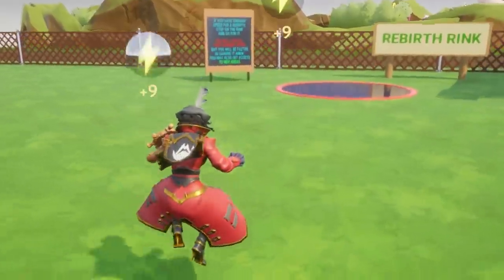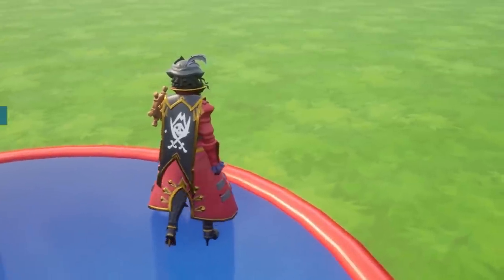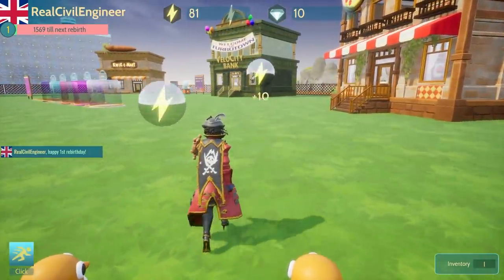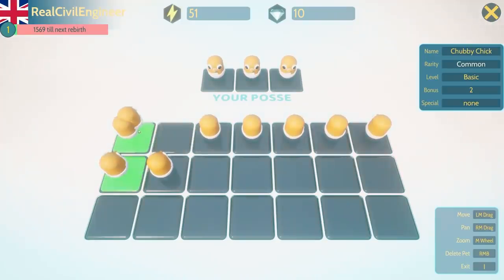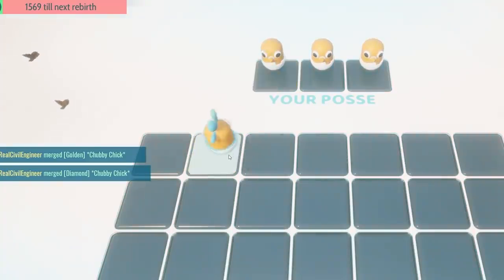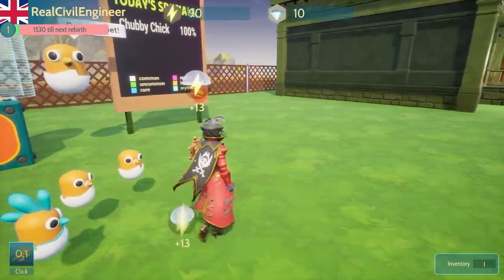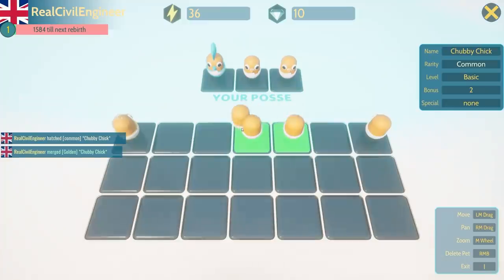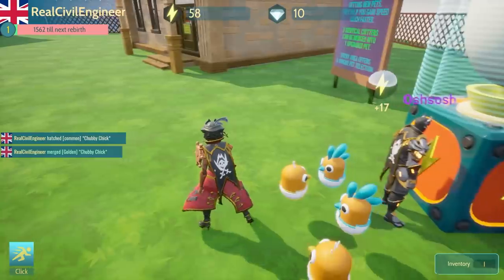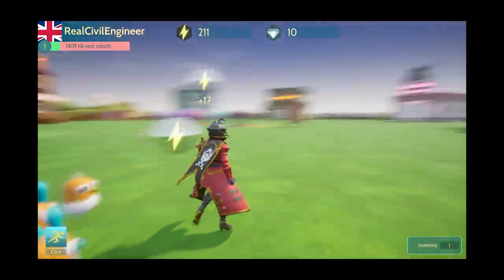Rebirth — let's head over here and see what the sign says. So basically this is like leveling up: we lose everything we have, but we get an extra speed point every time we click. Now we're really slow again. I'm just buying pets. We've merged into whatever that is — a diamond chubby chick. So what do we get per click now? 13. We can do that to get a golden. We've got three goldens, so we can do that to get another diamond. Now when we click, we get 17.